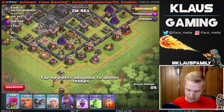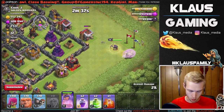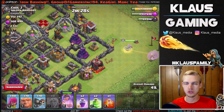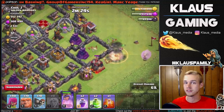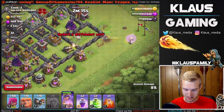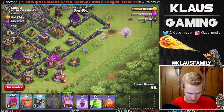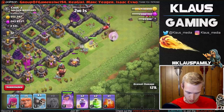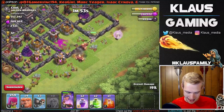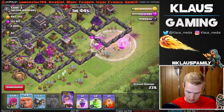We're going to take this base on the side of one XBow. We'll start the queen on this side - she'll handle the corner building and work her way inward. Whichever direction she wants to go I'll let her, but I need to make sure she gets the closest air defense first so it doesn't take her out. Let's drop a couple of giants and a bunch of archers to funnel, add a wall breaker - there we go, broken into that compartment. Put down a few more giants and archers to funnel her into the base.